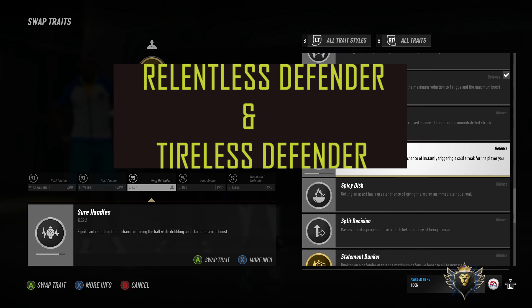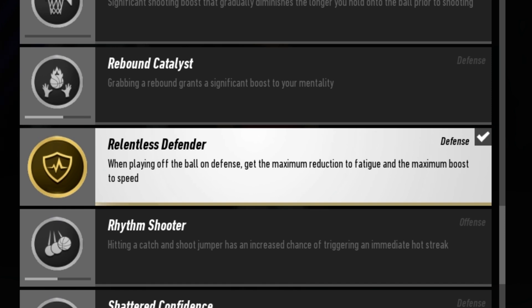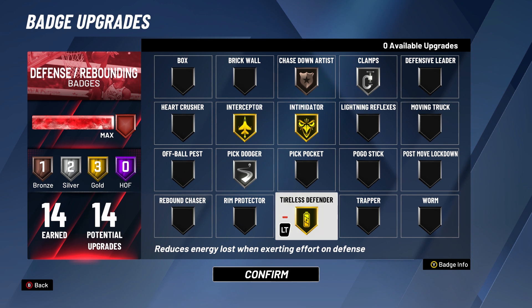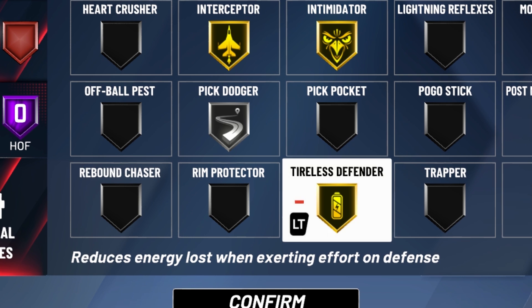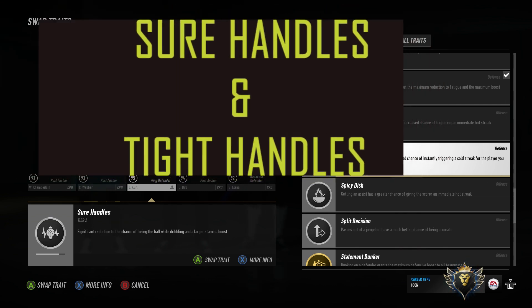At number 4, we have Relentless Defender and Tireless Defender. In NBA Live 19, whenever you equip Relentless Defender, it gives your character a huge boost to stamina to stick with the opponent on the other side of the ball, so your defensive player has a lot more stamina and is able to move with the offensive player he's guarding. In NBA 2K20, this badge is called Tireless Defender — your player gets more stamina and is able to stick with his opponent on the opposite side of the ball. Relentless Defender, Tireless Defender — come on man.